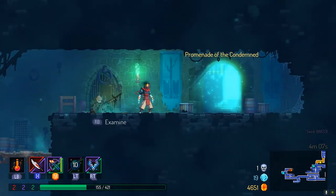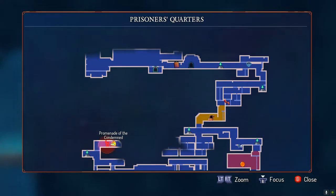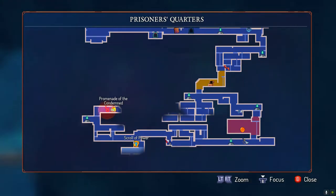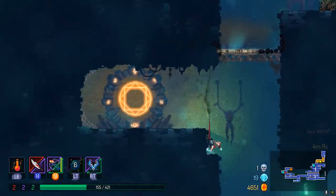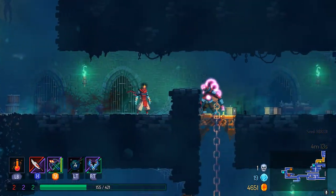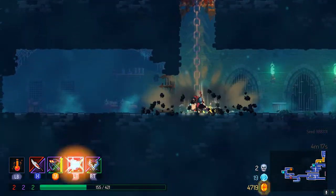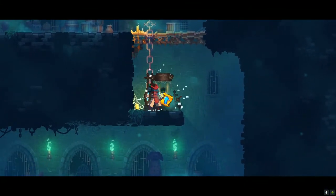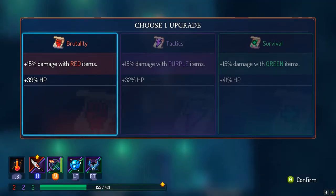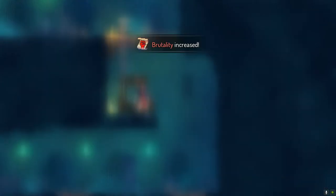The Promenade of the Condemned — do I want to go there right now? How much time has passed? I'm probably not going to get the bonus. Oh, there's a Scroll of Power — I definitely want that. Let's go down and grab the Scroll of Power. I do need to watch for my health though. Let's upgrade the melee weapon first of all.